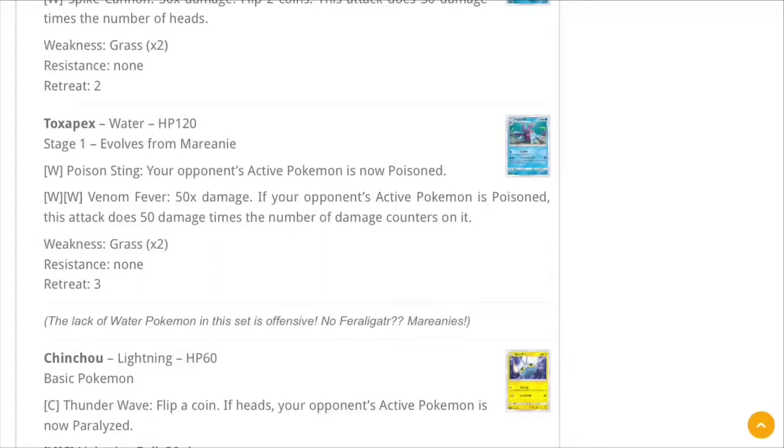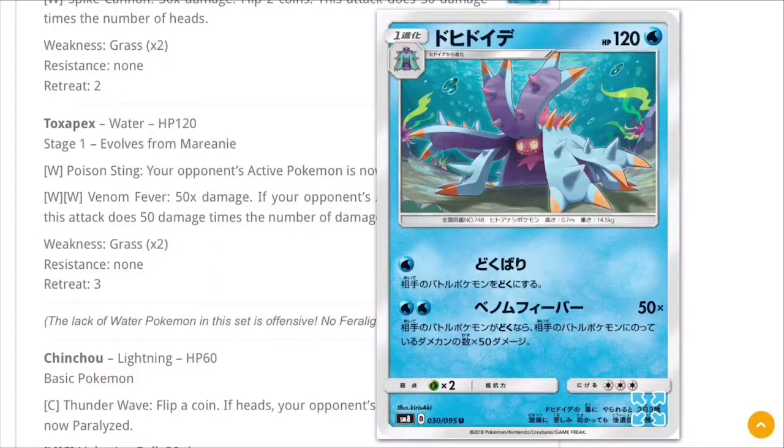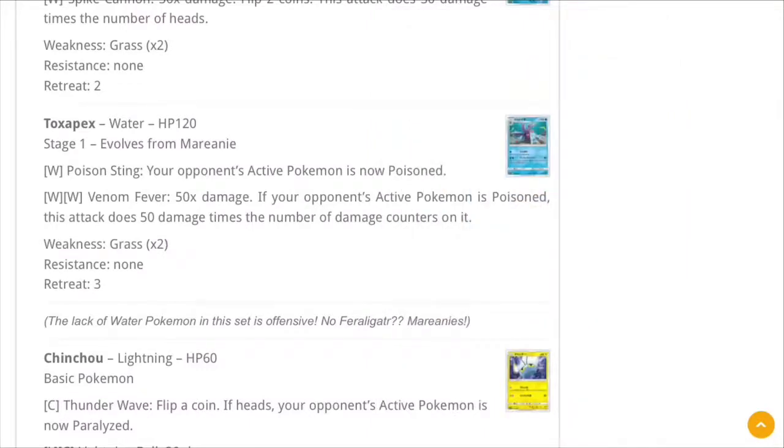If your opponent has four damage counters, that's 200 for two Water energy — as long as they're poisoned. We have Salazzle to poison them, so that's fine. And you can even do more combos: if you poison and burn, that's 30 more damage counters building. Toxapex might have a quite a bit going for it as a rogue deck. The 120 HP isn't ideal, but definitely keep an eye on this card.